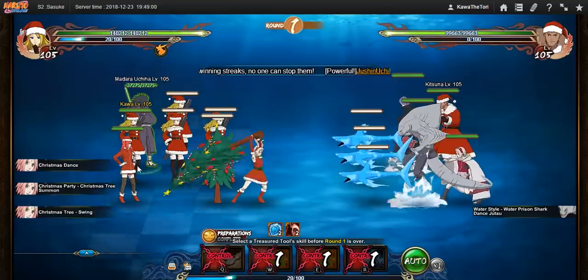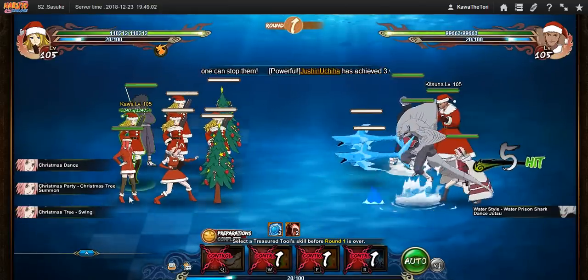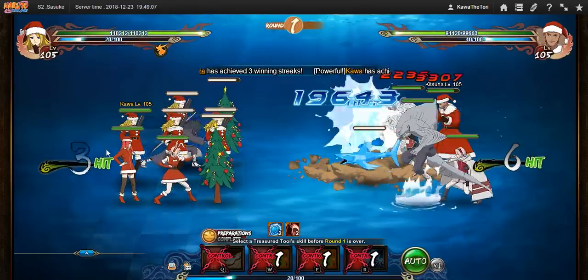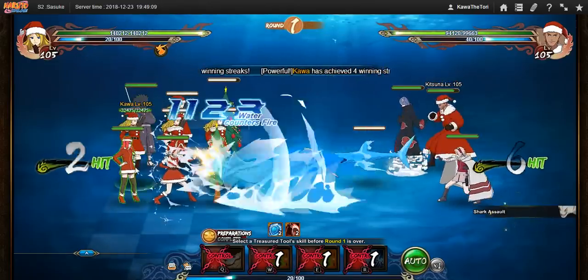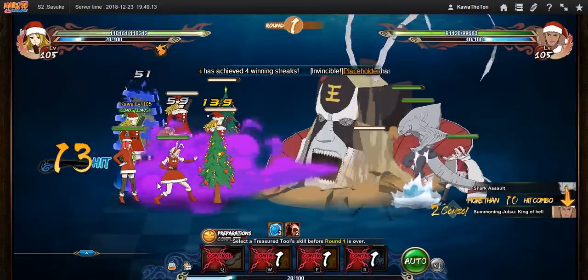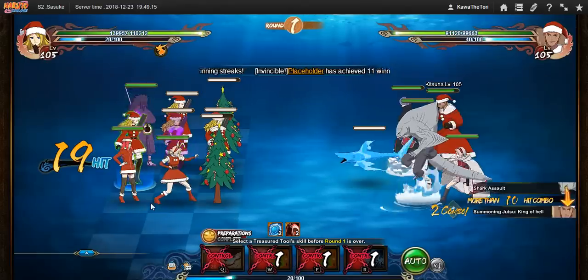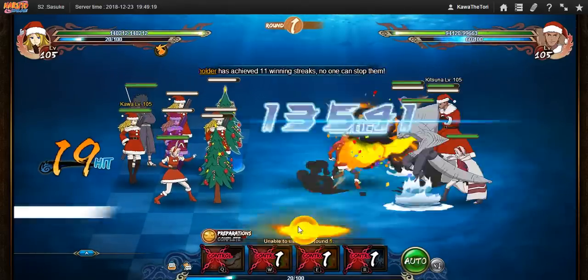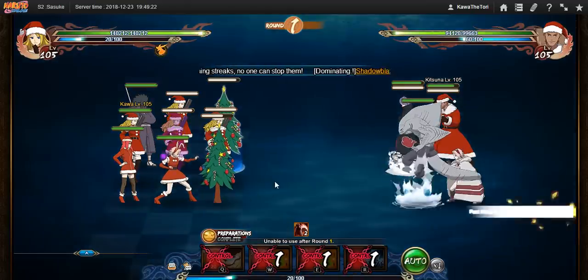Ideally I really do want to put the tree over here, behind the clone. But I would have to make her move 3 and push the main to move 4, and I'd rather have her in this order. Sakura's tree, as I said, is relatively tanky because it's based off her stats — and she's no pushover.